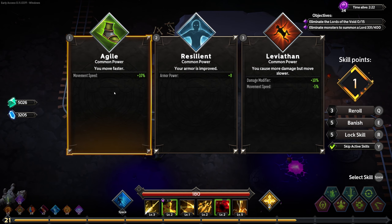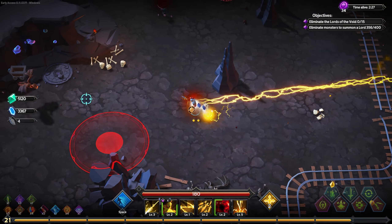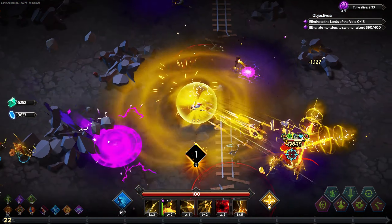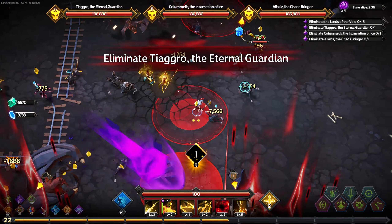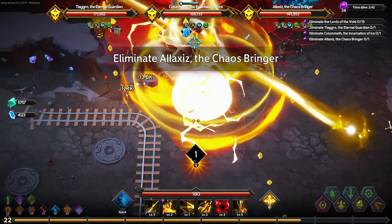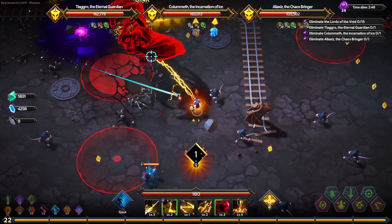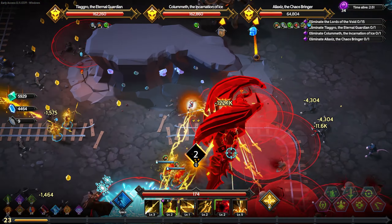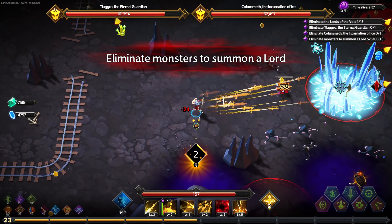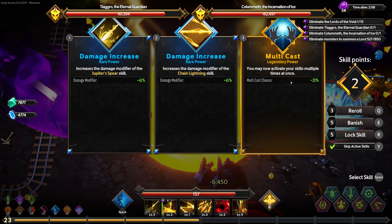Ten crit chance, ten move speed — that's fine. I should probably be banishing the stuff I don't want. It's been a long time since I played, but I do really historically enjoy this game. The only thing I didn't like is the max difficulty and the visuals becoming kind of wonky — you just really couldn't see anything. You can turn them down, but that feels bad. I think they're better than they used to be though. I'm going to take 20% multicast on all my skills and then chain lightning damage.